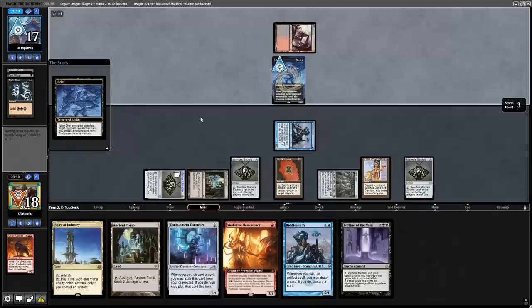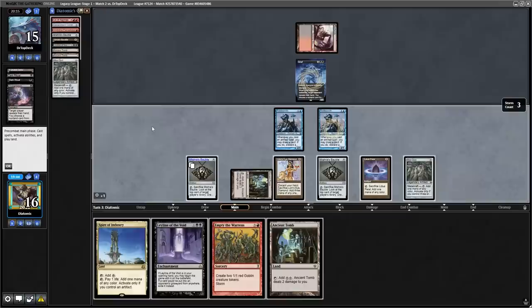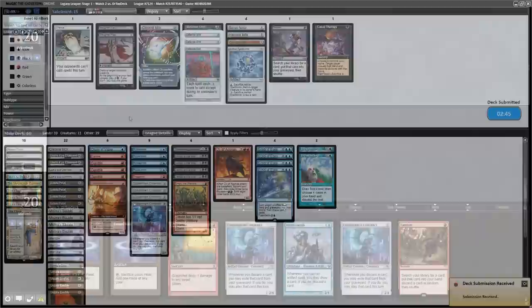The opponent doesn't have anything impactful though — they just cast a Grief and a Thoughtseize to take 2 good cards from our hand. Now we have a good line because we can get Leyline of the Void in play and don't have to be afraid of the opponent reanimating a creature. With the Leyline of the Void now in play, the opponent is essentially locked out of the game because we're just drawing to the Construct, and once we eventually find it, the opponent concedes.